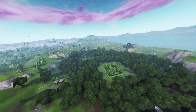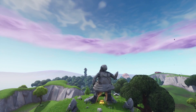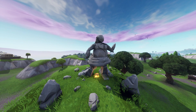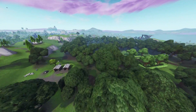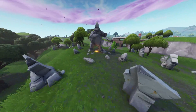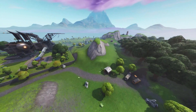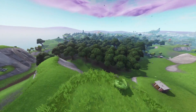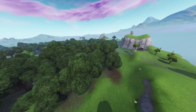The other statue located over there, which could be the male version, was pointing towards Polar Peak at one stage. So this is a brand new statue added in. I think it could possibly be tied to an upcoming challenge — maybe something like 'search between three stone statues.' We may even get a third one on one of these hills nearby. That could be a challenge in week 10 or even into season 8.